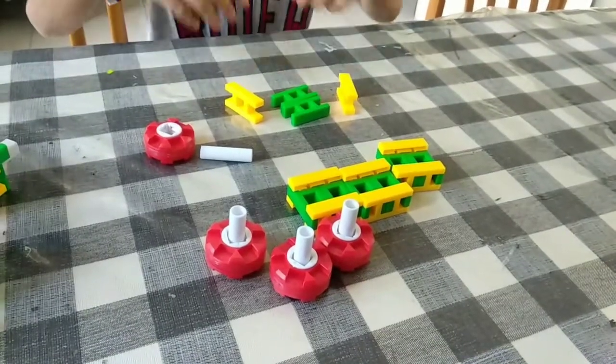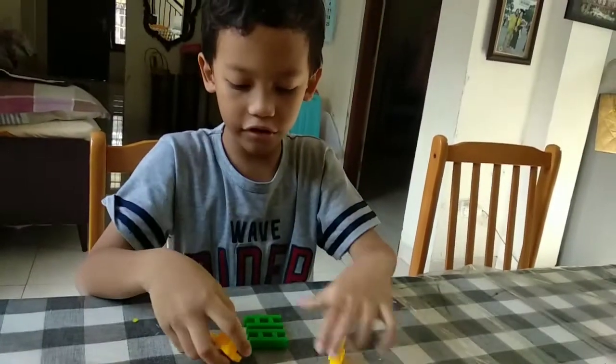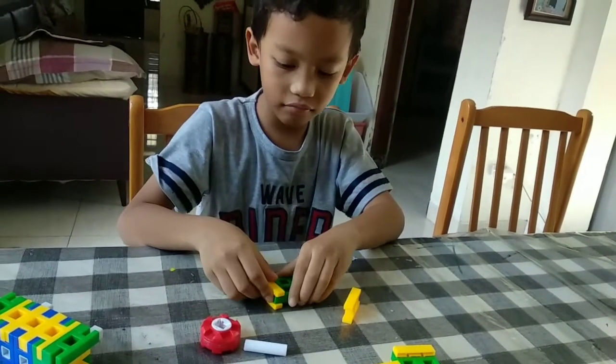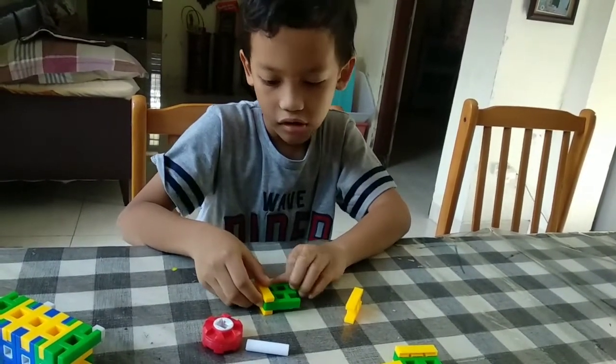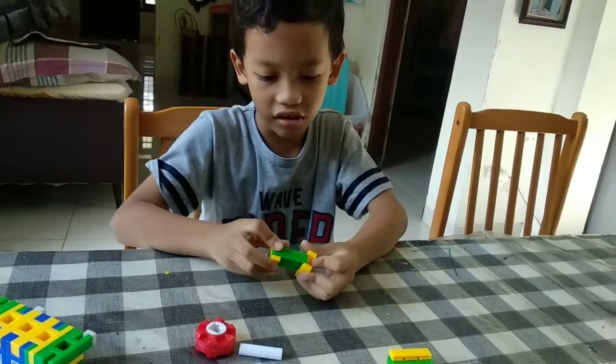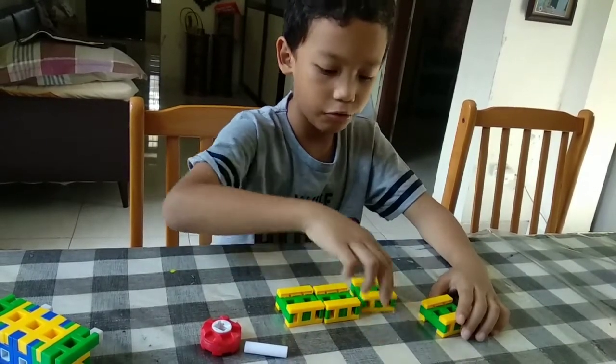So we need to make like this. Two yellows and two greens — one yellow on the side and the other one on the other side. We need to make four: one, two, three, four.